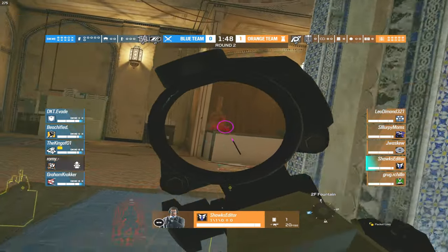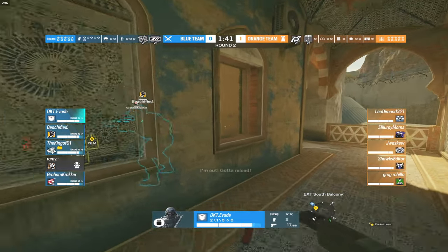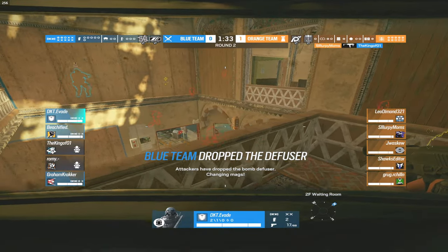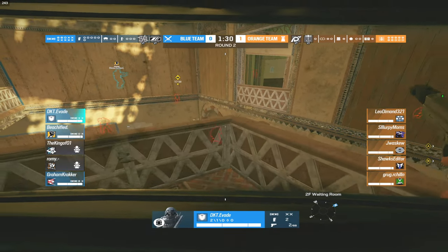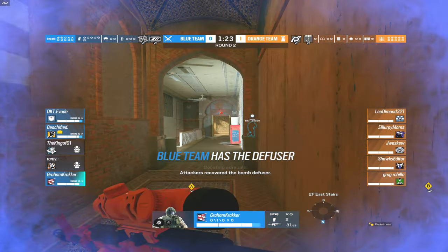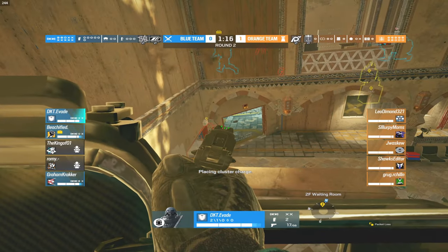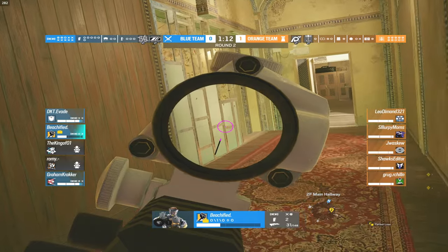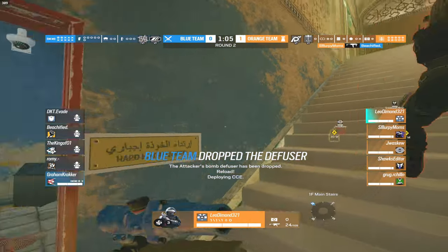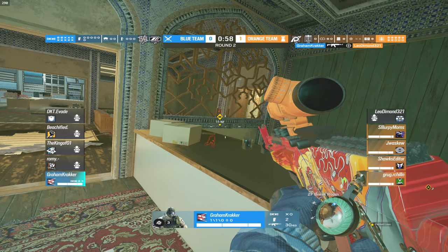All blue team players are pushing together but using DKT to drone in — they really should just have him walk in or have someone else drone. They spot out the Warden player playing upstairs inside fountain, and Shock's editor takes out Rami. DKT rotates in to help his team with the shield extended. King goes down as Slurpee picks up a kill. DKT can't afford to ADS — he shouldn't be taking this fight. The round ends as DKT goes down and the orange team wins round two.